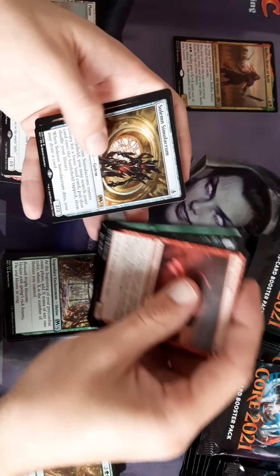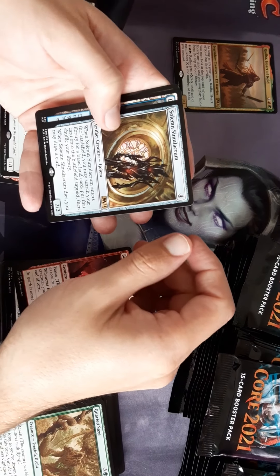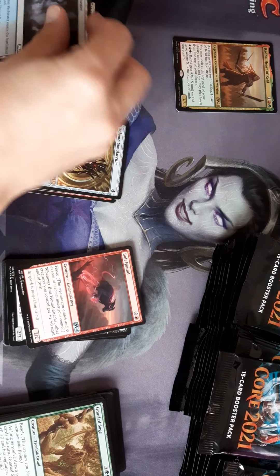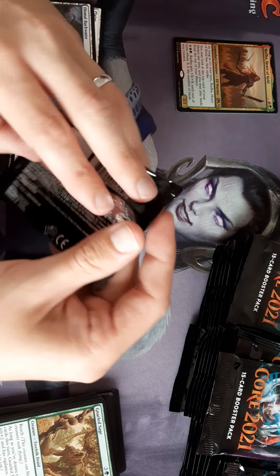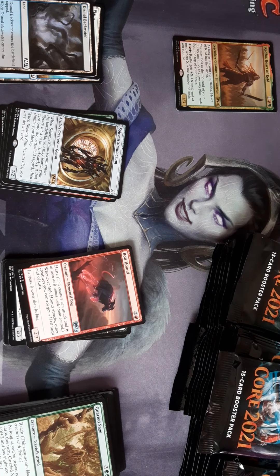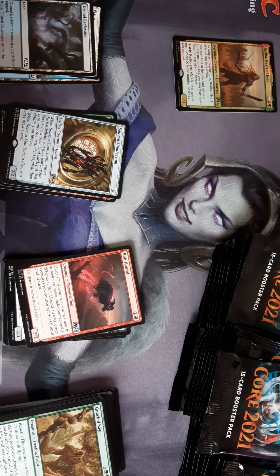Bot Hound — that's a commander staple. Solemn Simulacrum — well done. When it enters the battlefield, search your library for a basic land and put it onto the battlefield tapped. Then when he dies, you get to draw a card.